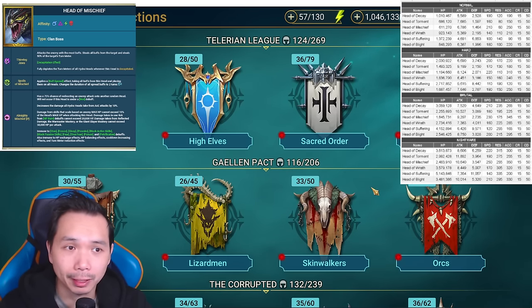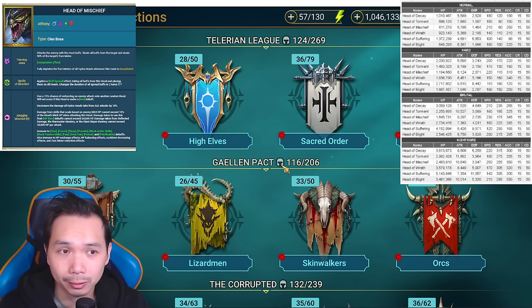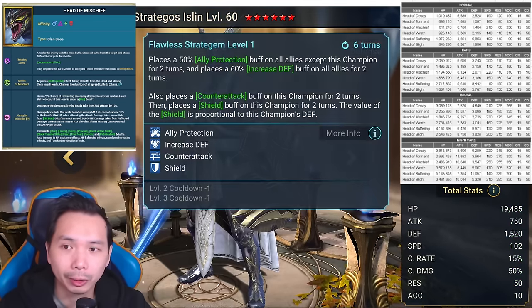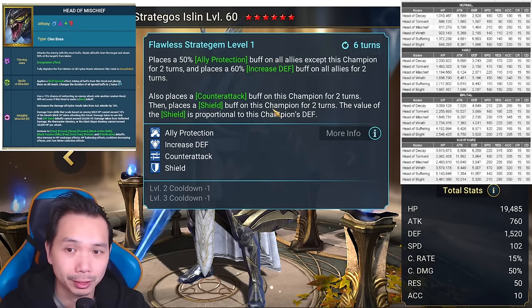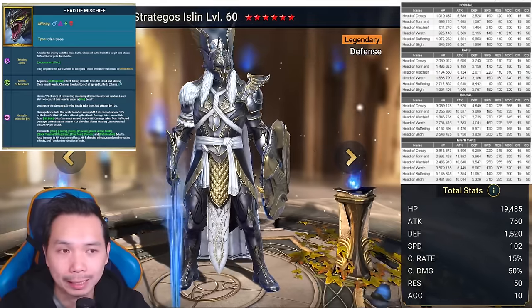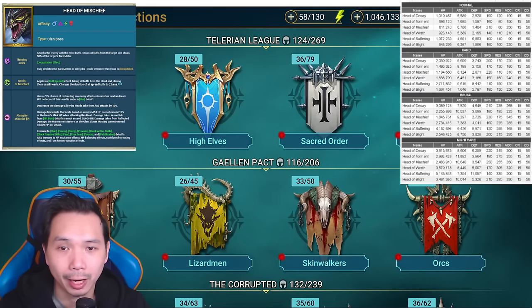The other way to deal with the Head of Mischief is building a specific champion to bait it. You build one champion with high resist and have that champion keep more buffs applied to them than the rest of the team, baiting the Head of Mischief into attacking it and getting resisted, so no buffs or turn meter will be stolen. For example, Islin places a counter-attack and a shield on himself — two buffs — giving him a higher chance of being targeted by the Head of Mischief. Build him with resistance and he becomes a consistent mischief tank.